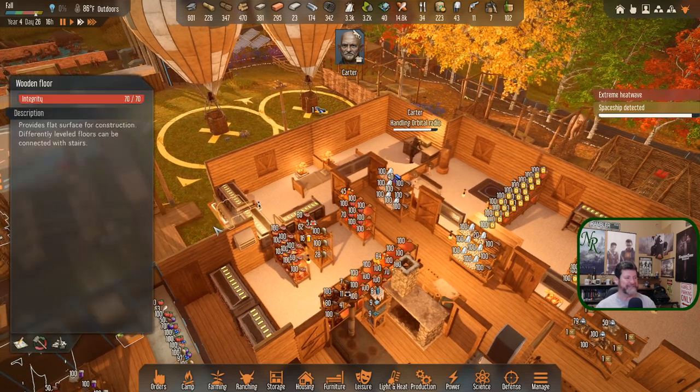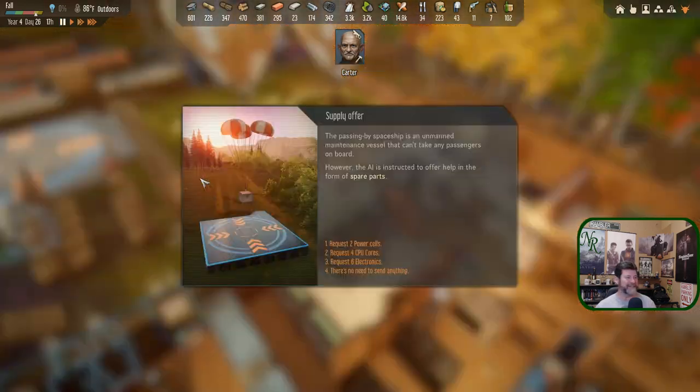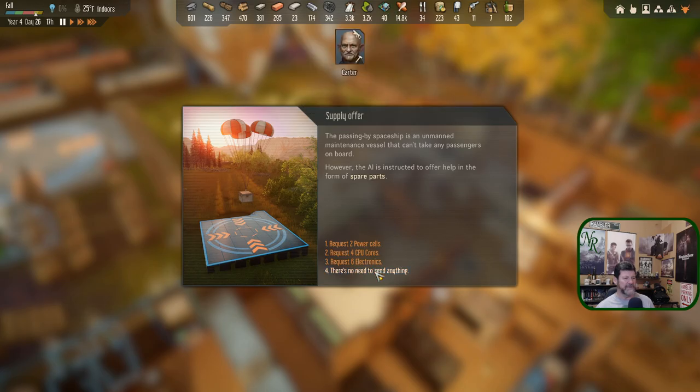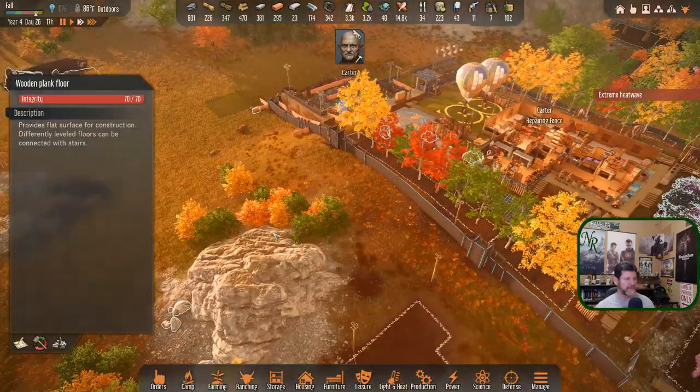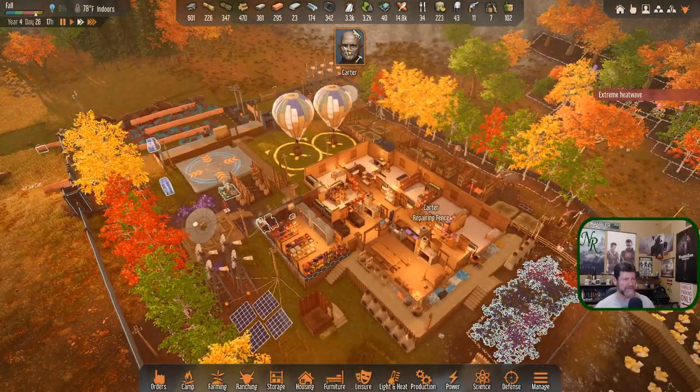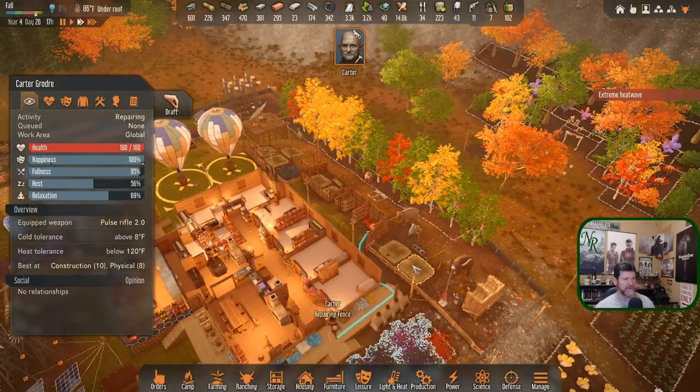Supply drop — yeah, all right. Electronic CPUs or power cells? We haven't gotten power cells for quite a while, that's probably where we're lacking the most, though I don't see us actually using any. If I say no to it, will that send something back that much sooner? I don't know.